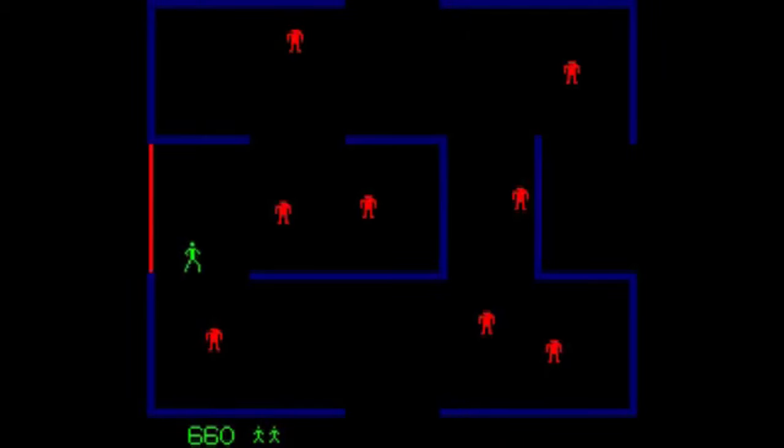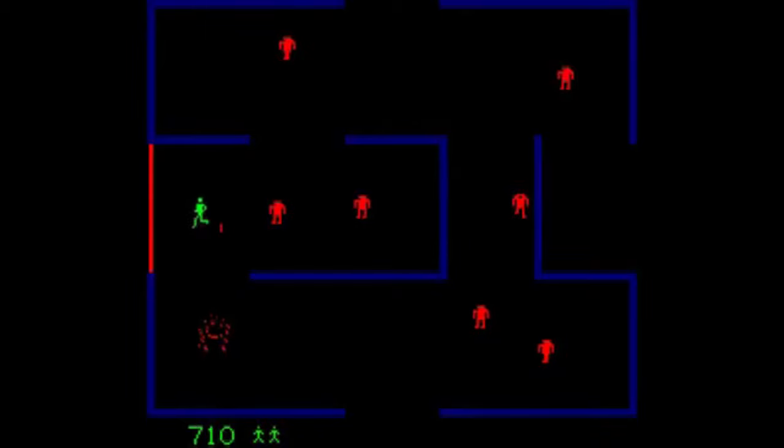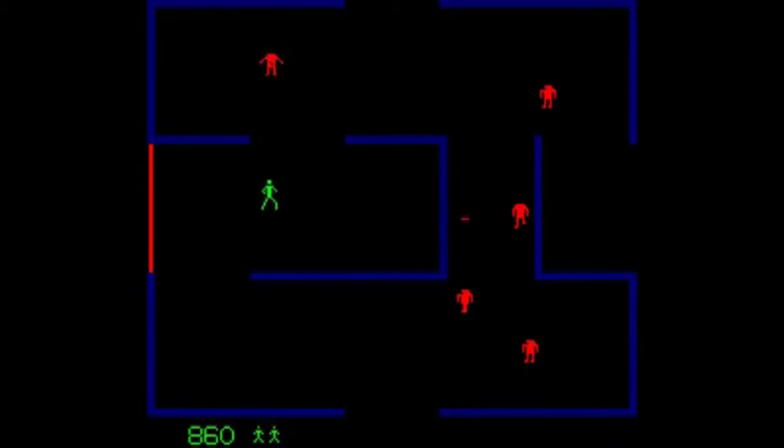If the player takes too long, a smiling bouncing ball called Evil Otto appears and chases after you. The player can be killed in multiple ways — from robots who fire back, to touching the electrified walls, or being pounced upon by the indestructible Evil Otto.